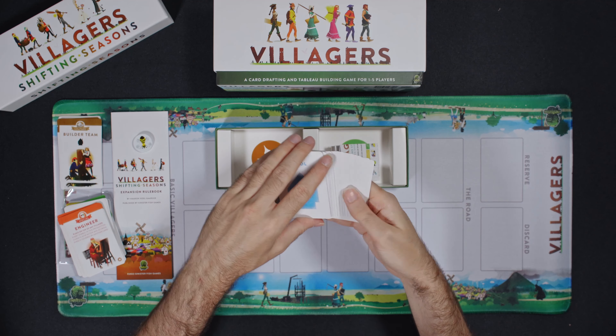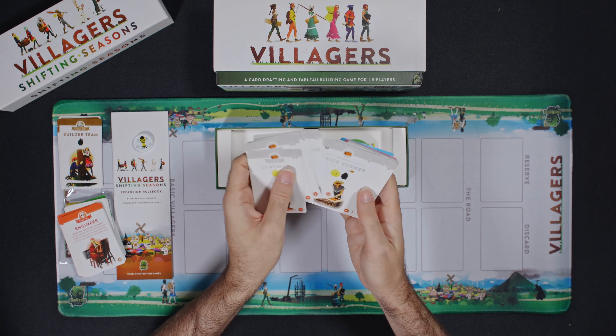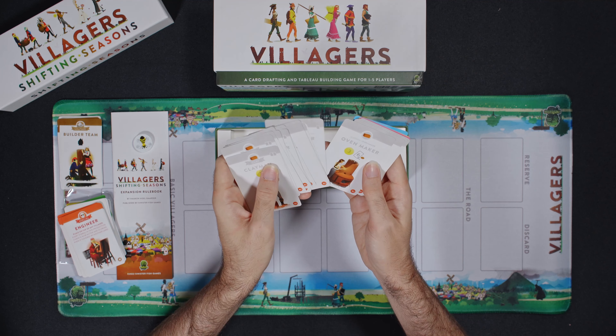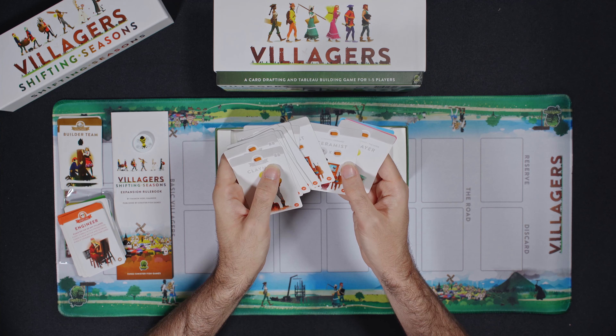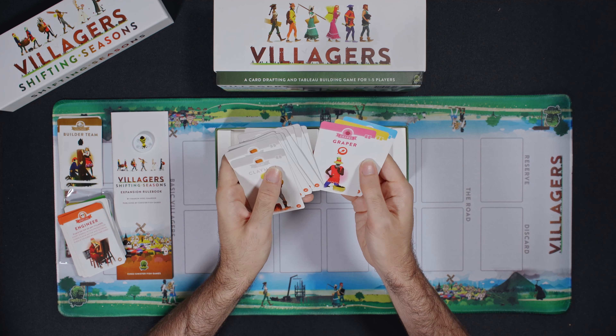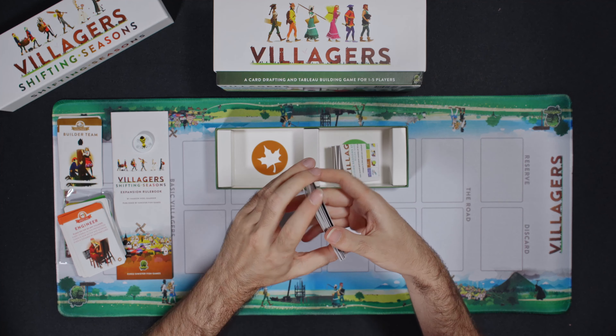And then these are the new ones: Clayman, Brickburner, and Potter. And a tile maker. And an oven maker. And a ceramist — ceramics, so ceramist. Tile layer. Graper. Tanner. Shepherd. And that's it.